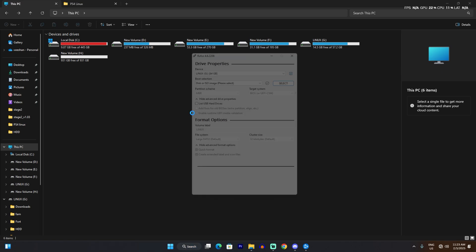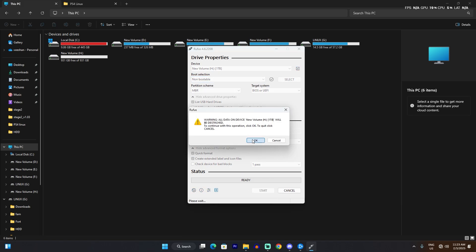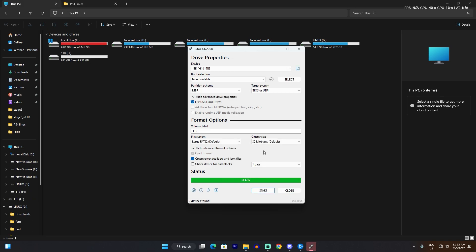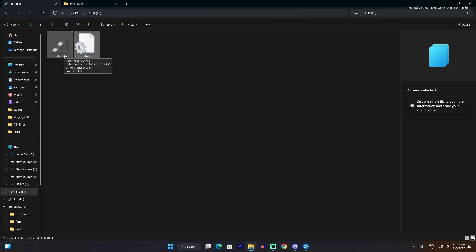You can use a software called Rufus — it's pretty simple. If you're using a hard drive, click 'List USB Hard Drives', select that, click 'Non-Bootable', then change it to 'Large FAT32'. If you're using a small USB drive, just use FAT32. Remember: non-bootable, FAT32. Format it, and make sure the drive is completely empty because you will lose all data.